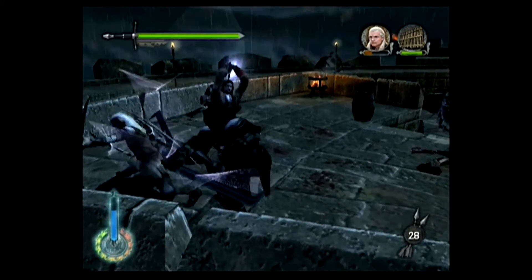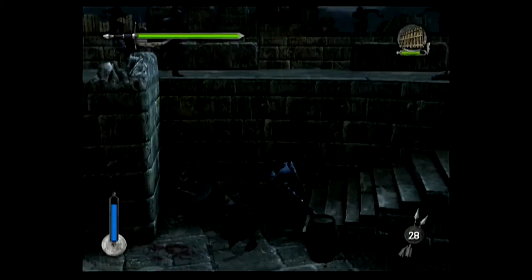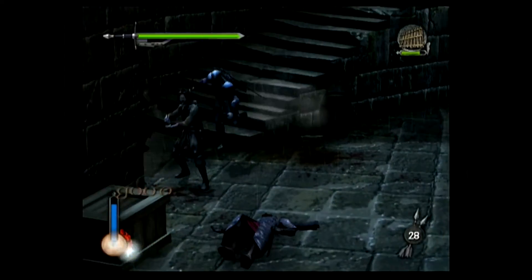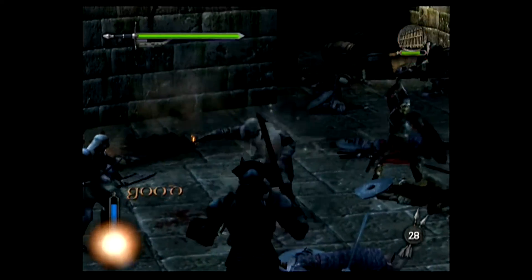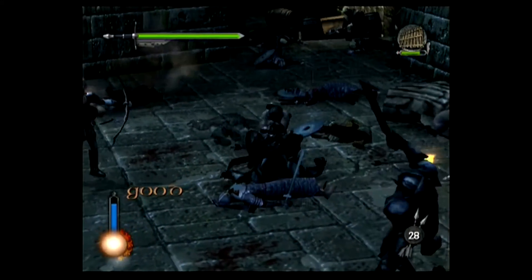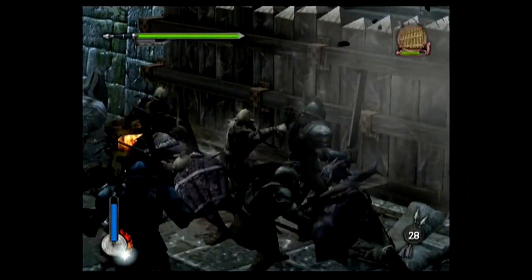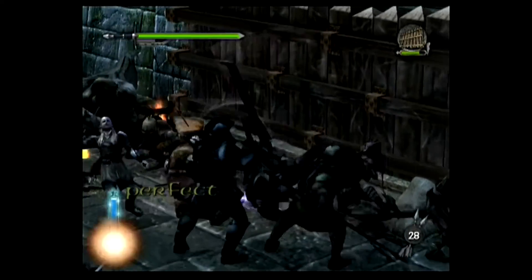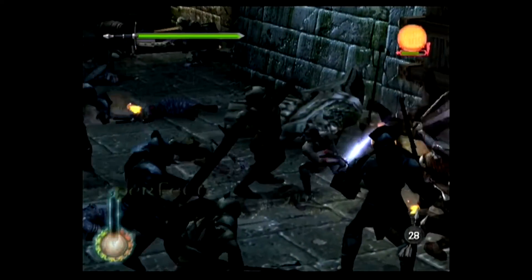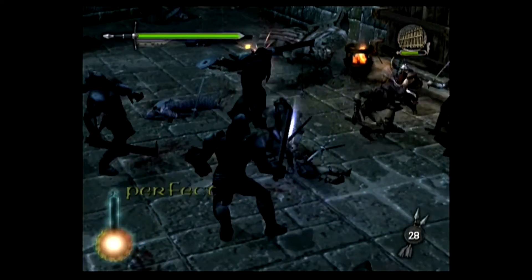After a while Legolas gets cornered in the upper levels and I have to get up there and save him. On the way back I have to avoid fireballs from catapults while more Urukai get past Gimli and hack at the gate, so I have to get back down to kill them. Here's an anecdote: I was 9 when I first watched Fellowship and completely missed the name Aragorn multiple times. His name was already logged into my head as Strider from the advertisements. When I finally noticed the name Aragorn was watching Towers in the cinema and being confused as to why everyone was calling him a completely different name.